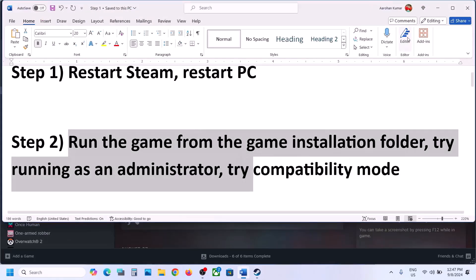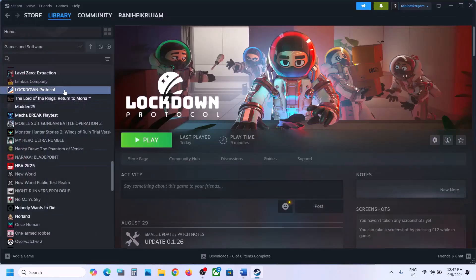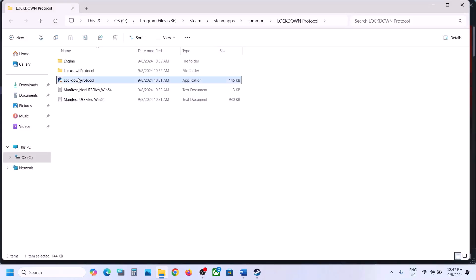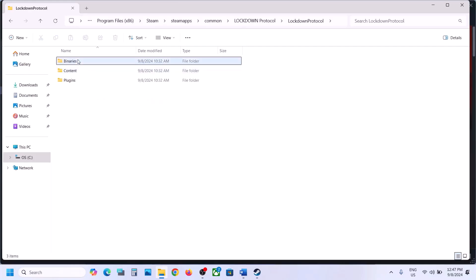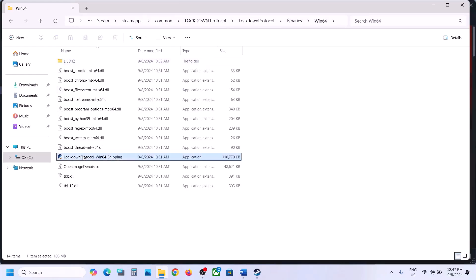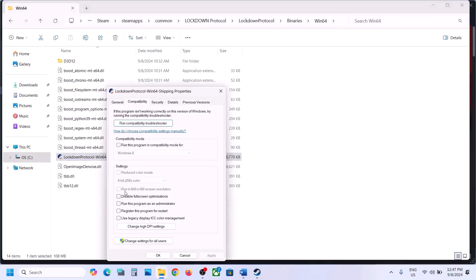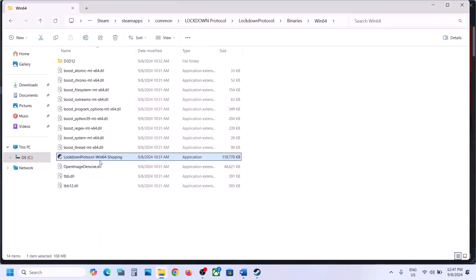The next step is to run the game as an administrator from the game installation folder. Right-click on the game, select Manage, then click on Browse Local Files. Here you can see the game exe file — make a double-click to try launching the game from here. If that does not work, open the Lockdown Protocol folder, then Binaries, Win64, and make a double-click on that exe file. If still not working, right-click the exe file, go to Properties, go to the second tab, put a check on the box which says 'Run this program as an administrator,' hit Apply, then click OK and double-click to launch the game.